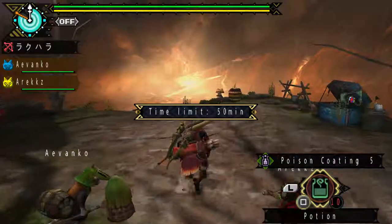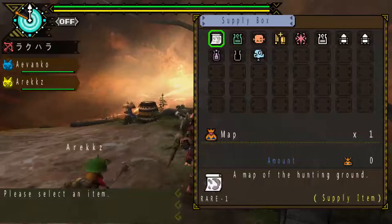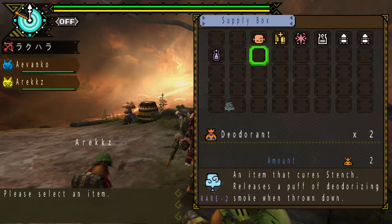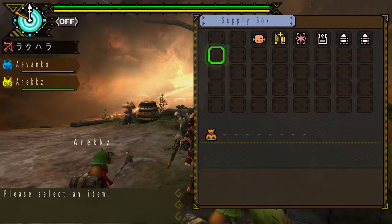As I was saying, it's not available in Portable 3rd, which means it shares the same amount of slots — you have to stick your ammo in those three pages' worth of slots. Oh my god, my mind is not working well. It's been a long, tiring day for me.